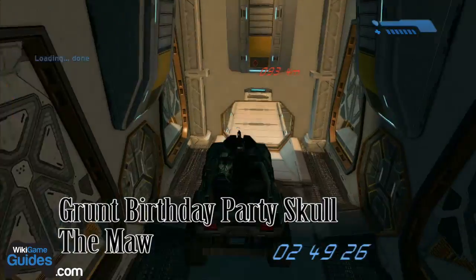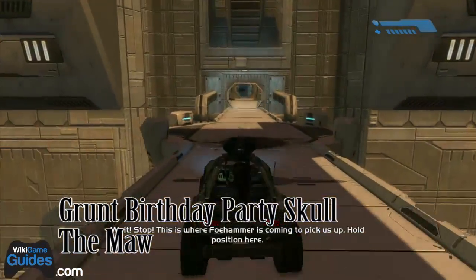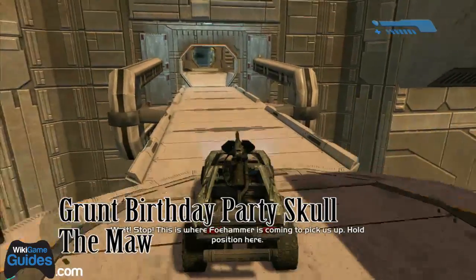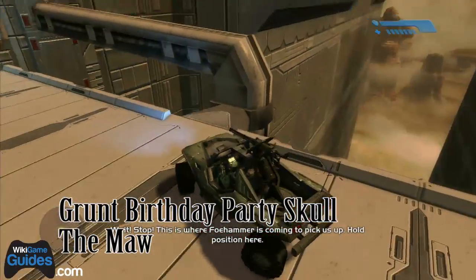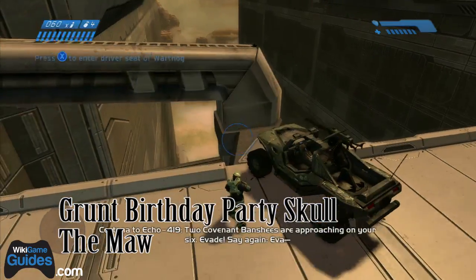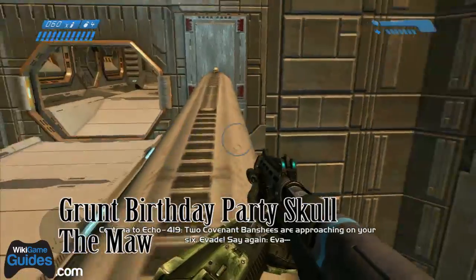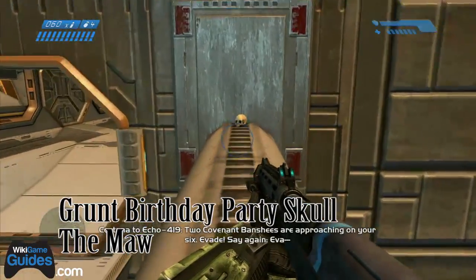The Grunt Birthday Party Skull is located on The Maw, at the very end of the mission when Foehammer goes down. This is the part with the cutscene. What you're going to want to do is drive your Warthog to this right railing here, get out, then jump on your Warthog and crouch jump onto the railing. It is at the very end of this railing.